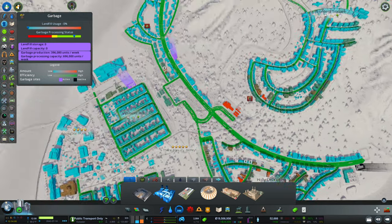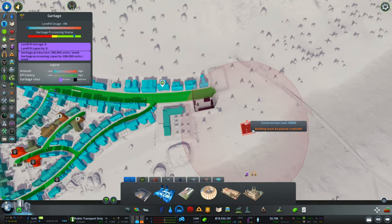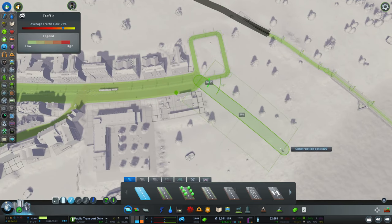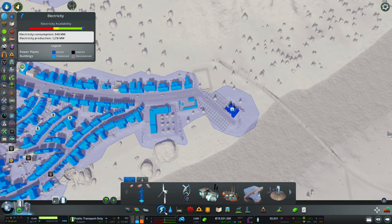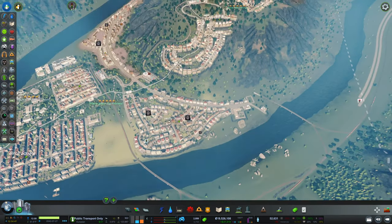We have garbage collection. Hold the phone — where is my garbage collection? Is this the garbage collection? Yes, indeed. This might just be a little too far away. Could I add another side road here maybe? And then we're gonna add another garbage collection in this point, making sure this is within the district. Do you have power? Do you have water? Water is missing — you can get some of that. Hopefully that is gonna help us out.